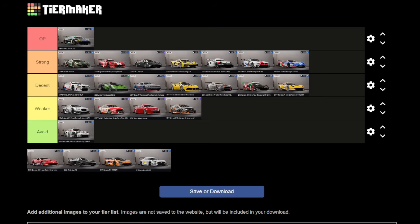The next one is the Lambo, and like the Aston, it will also be moving down the list quite a bit. If Maple Valley or Hakone aren't in the rotation, this car is not very good — I would probably put it in the weaker category. But just because of how strong it is at those two tracks and it can kind of hold its own with the rest, I'm going to leave it in decent but at the very bottom. Not quite weaker, but just good enough to hang on.